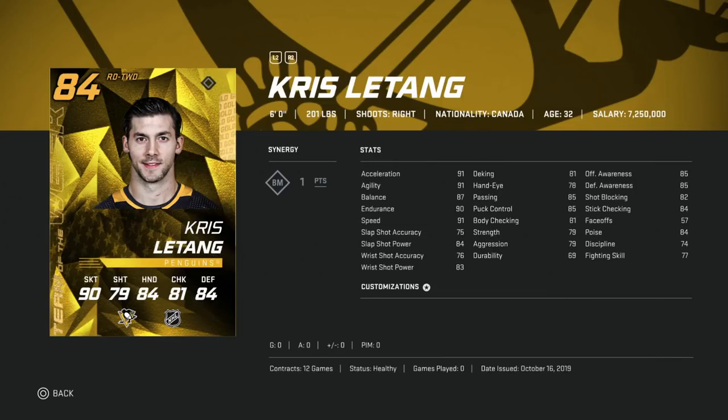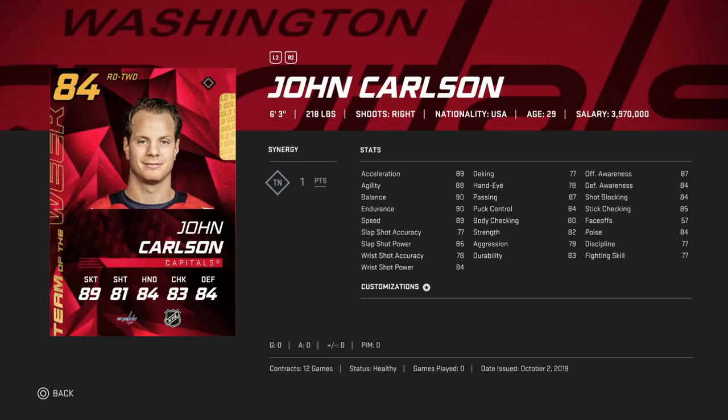Letang does have the BM synergy — Breakout Master — giving plus three to acceleration and wrist shot power. Wrist shot power is kind of useless from a defenseman standpoint, but acceleration bumps up to 94. His passing and puck control are good, and balance and endurance are good. However, his strength is low so he might get bodied off the puck. His accuracy is too rough for me to invest heavily. I'd rather have the base 85 Eric Carlson — more common and you can get him near the net more effectively.